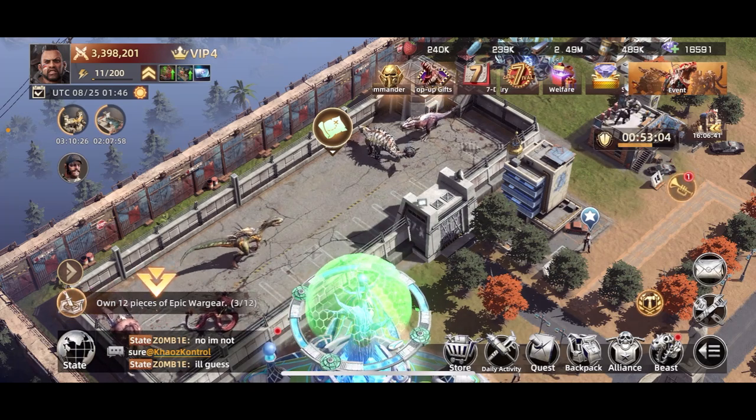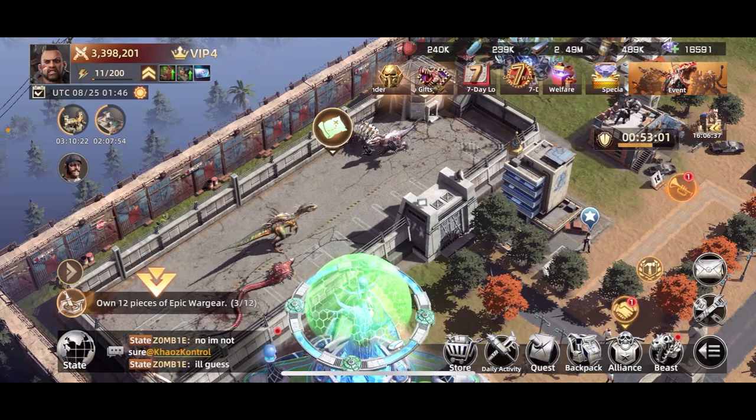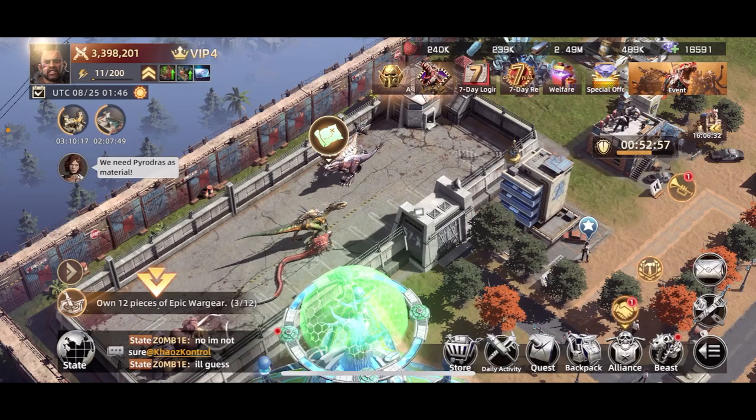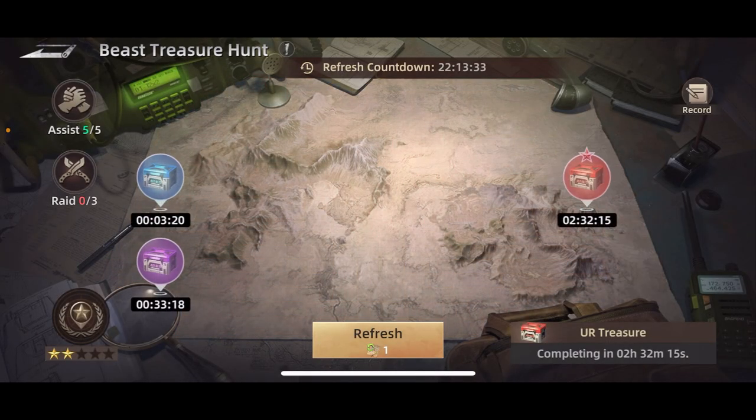So here we're on Mecha Domination, and I'm going to be showing you a few tips with the treasure map. If you click on the treasure map you'll see it right up here, and like your beast cage area, you'll see there'll be different treasures that pop up. Currently I only have three left.